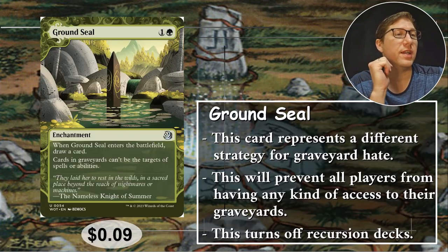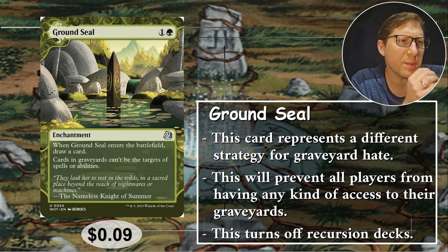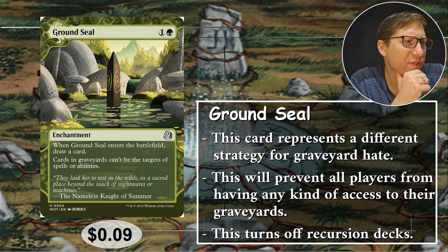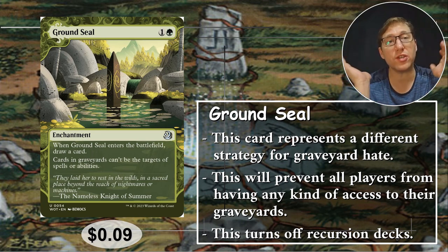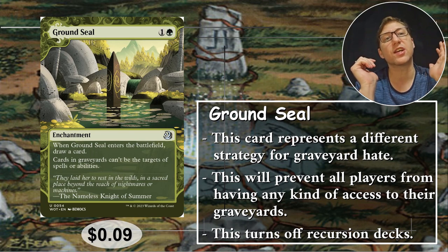So what is the first card you think of? Ground Seal. This is actually my suggestion. For 1 and a green, this enchantment — when Ground Seal enters the battlefield, draw a card. Cards in graveyards can't be targets of spells or abilities. So this card represents a different strategy for Graveyard Hate. There's the exiling, or exiling the graveyard, or all graveyards, and then there's just this: you can't touch anything. There are still graveyards, they're not exiled, they're not out of the game, but as long as this is out, you can't touch them.